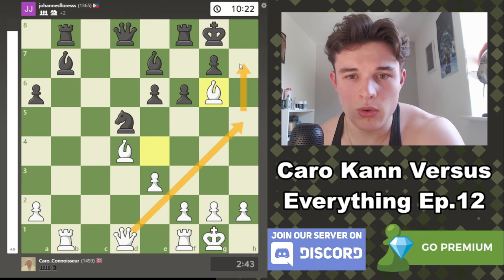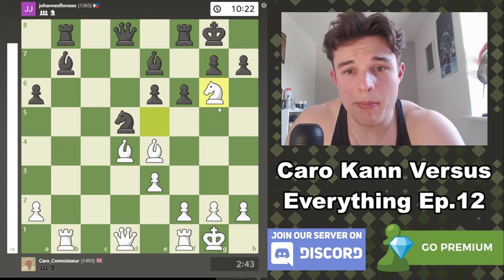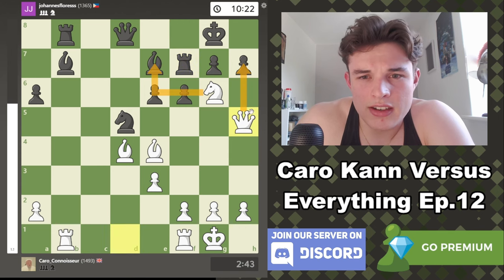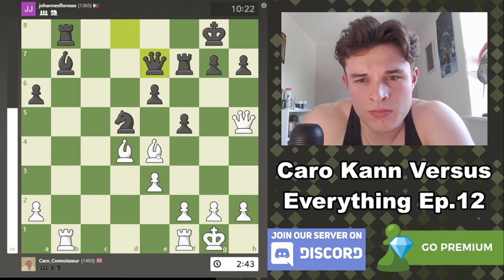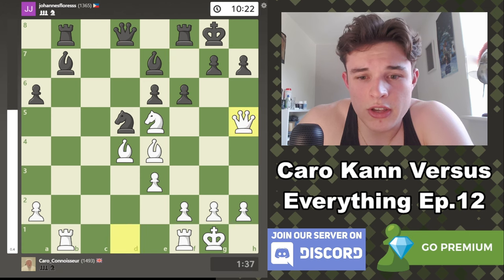Knight g6 is a move I did consider, but I didn't think it worked. Hg6, Bishop g6 — maybe I can get in, but I wasn't convinced. The computer however is convinced, and it thinks Knight f4, giving up a knight, is the best move — absolutely crazy. Although my opponent doesn't have to take the knight; he could play a move like Rook f7 and Queen h5 threatening taking e7 and then taking. My opponent has f5, Knight e7, Queen e7, Bishop e5 — very, very crazy position. After f6, I chose Queen h5, which gets a brilliant move, but it's not actually the best move in the position.